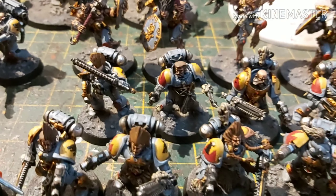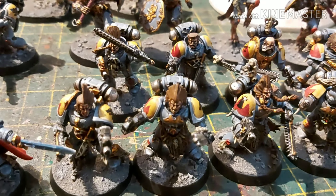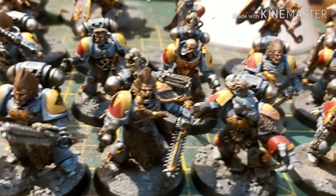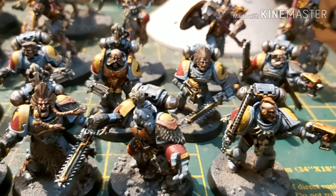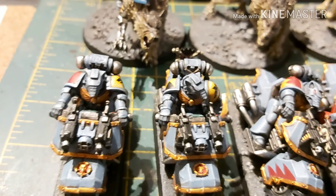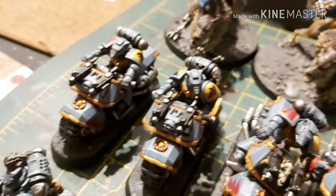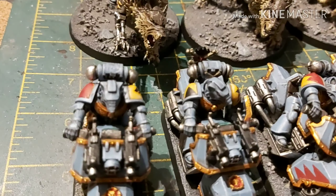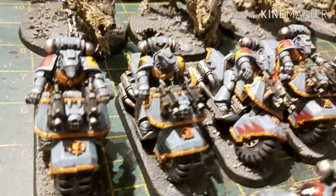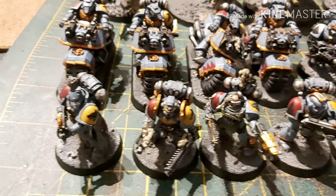Then we have two units of five Blood Claws, and these are the proper Space Wolves miniatures, so again the level of detail on these guys is absolutely immense — I had to go back a number of times to pick out bits and bobs. And jumping over here, we have a squadron of Swift Claws, or bikers, which are basically Blood Claws on bikes. There's one guy with a power fist, and we have the Wolf Guard with a storm shield and some sort of sheath weapon. As you can see I've put red and black pack markings on them.